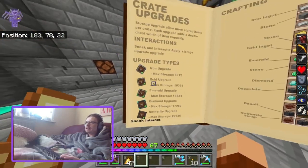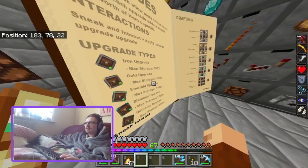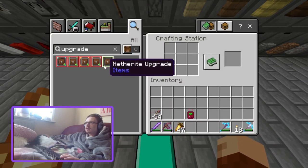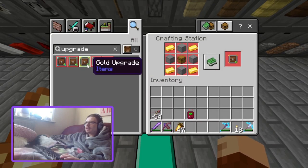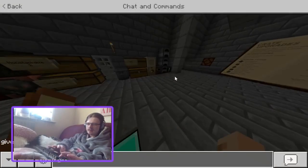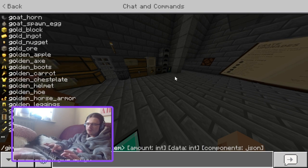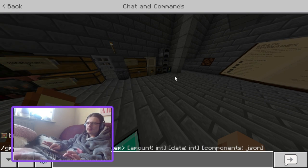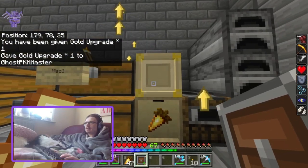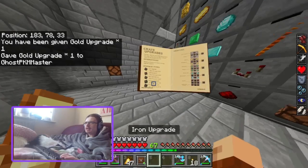After iron is the gold upgrade, which upgrades storage to 10,368. Gold is crafted the same way but with gold. Shift right-click to apply it. It gives you the previous upgrade back — that's cool.